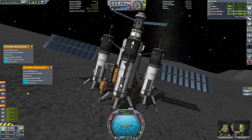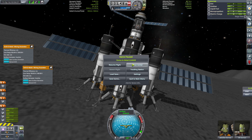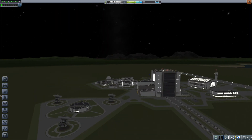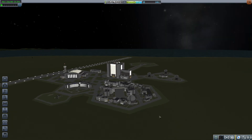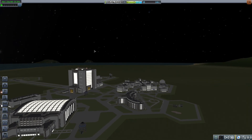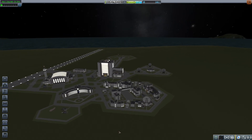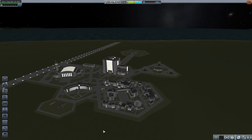Space Center. Es ist Nacht, es ist nix los, alle schlafen. Also sagen wir jetzt auch gute Nacht. Und wieder mit einem Blick – da oben, irgendwo sitzen unsere Astronauten und versuchen, Erz zu graben. Also sage ich jetzt von hier aus: bis zum nächsten Mal und see you later.